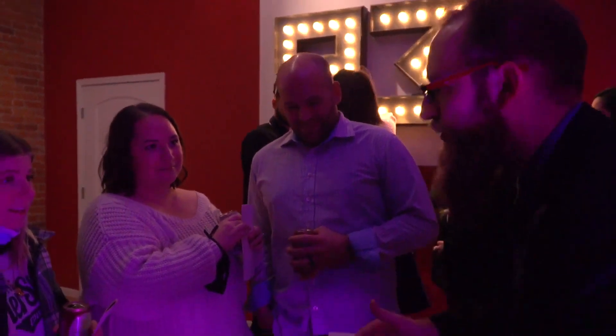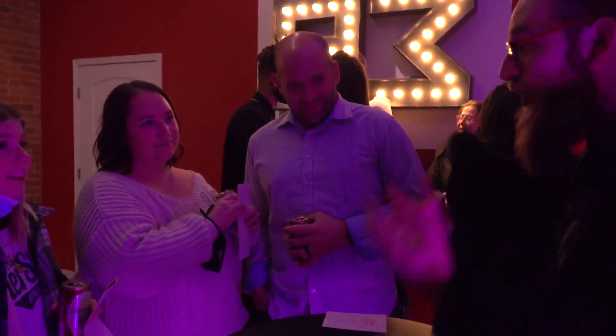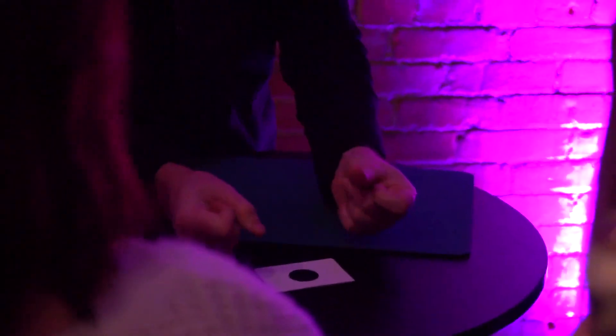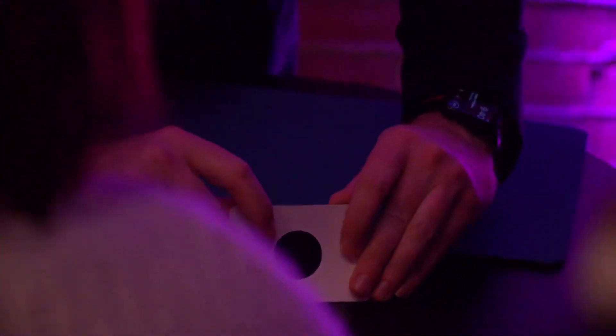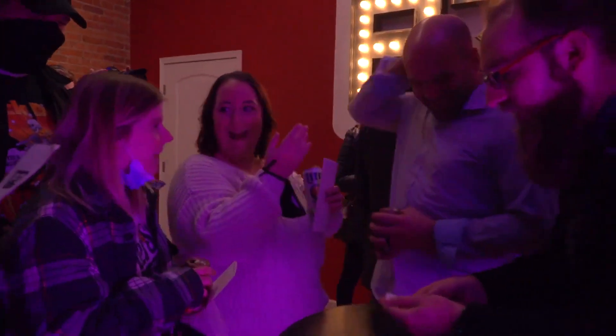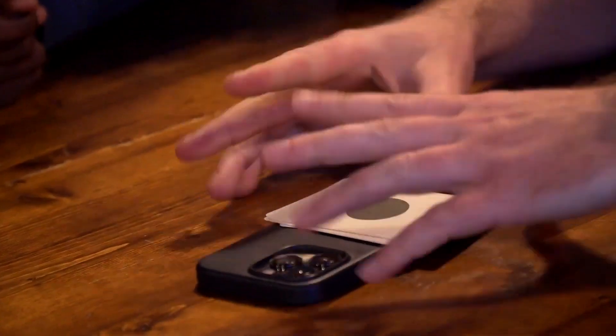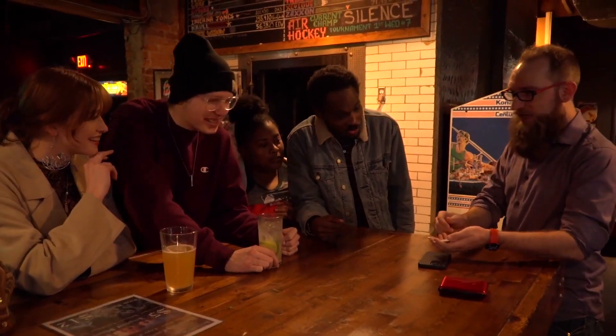Making nothing appear is very difficult, because conceptually nothing is nothing. What's actually a lot easier to do is make something appear that looks like nothing. So if you go like this, that's something that looks like nothing. Makes something appear that looks like nothing. So if you just go like that, then these all end up looking like something that looks like nothing.